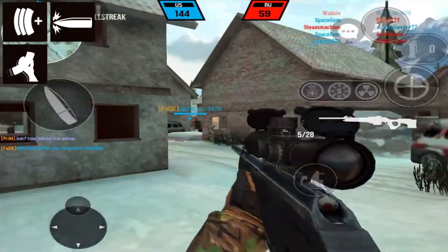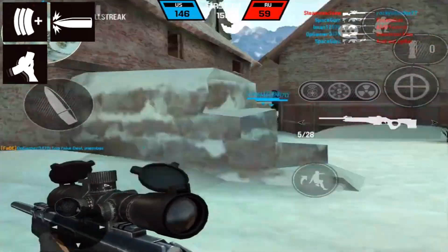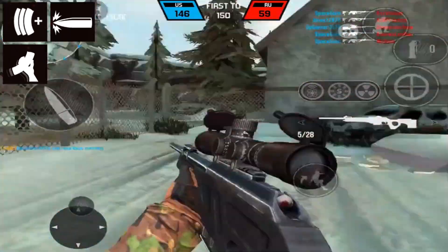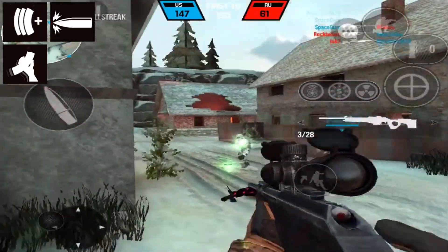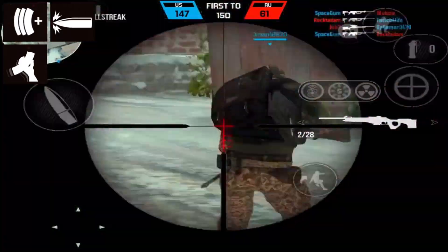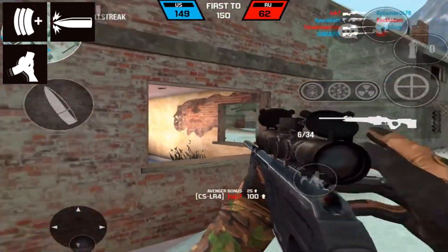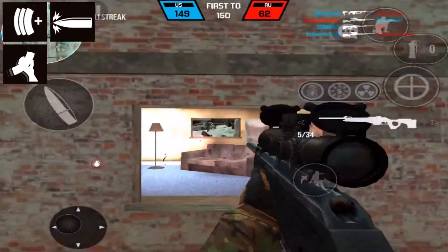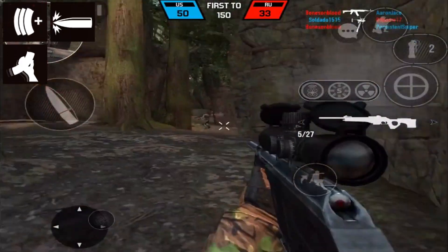I also like to use flashbangs for the throwables, because this is kind of like a rushing sniper — similar to how I'd use flashbangs with the M40A5. Basically, I throw the flashbangs around corners or up in the air so I can blind an entire group of enemies, then rush in and get a lot of kills. It's definitely really effective.